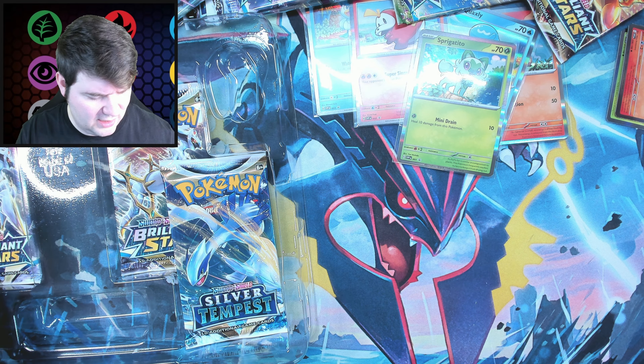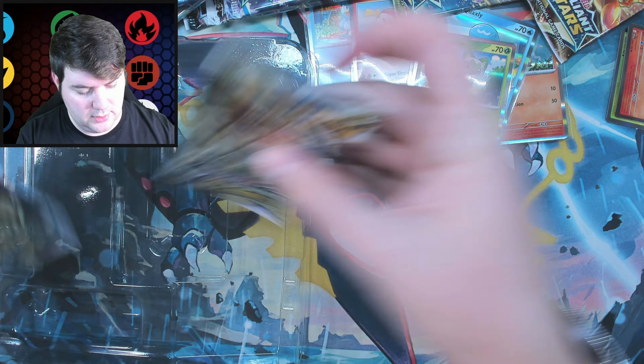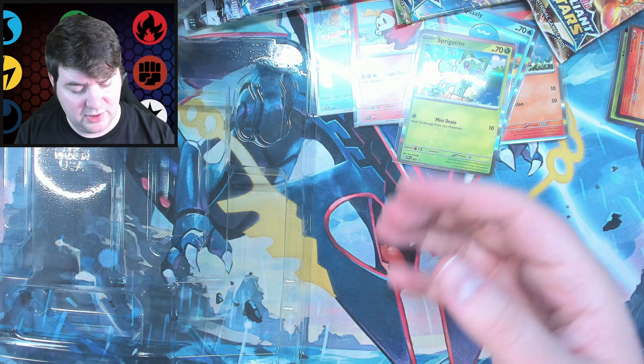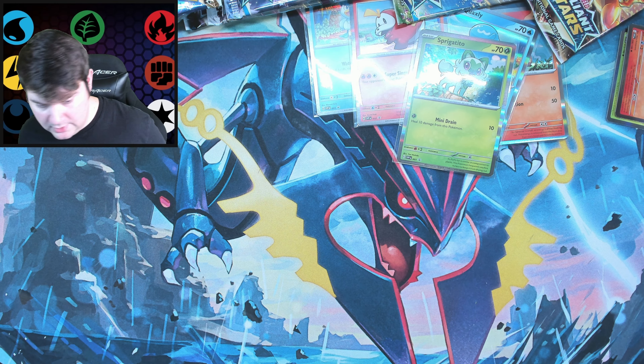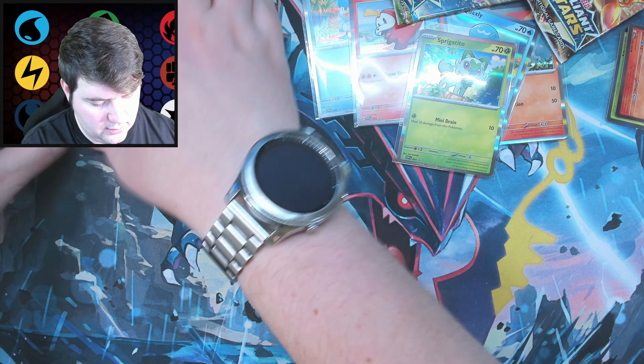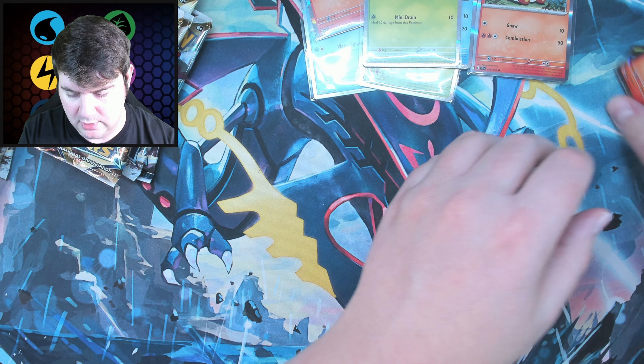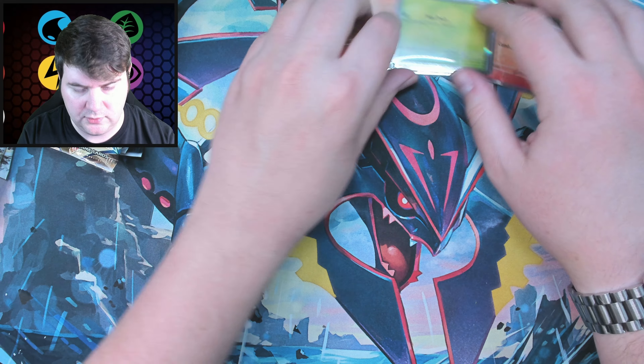Hopefully it's a little more interesting than the last few generations — they've been kind of meh. Two more Silver Tempest and two more Brilliant Stars — actually a pretty solid pack selection here. Alright, so we have quite a bit of packs. We'll do our usual thing and get into the box. Make sure we get all the packs ready to go.